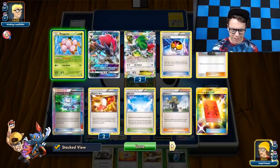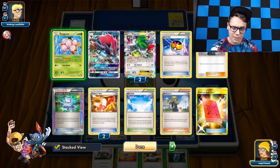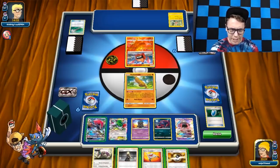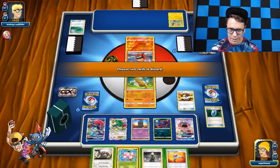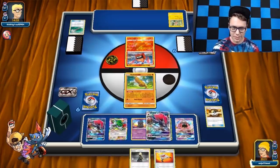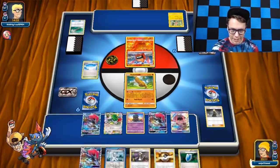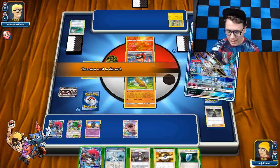Do we have a Guzma in the discard pile? We don't. I do have the DCE on the bench, so I could retreat with the DCE if it comes down to that. I think I'll just start off with Cynthia and see if I can draw into some other things. I'm also going to propagate that Egg and then Ultra Ball for another Zoroark so I could trade twice. We're going to trade twice off the Cynthia to see if we can't get ourselves a Float Stone. Oh, we can just make the dream happen again with Skyfield — let's start trading.